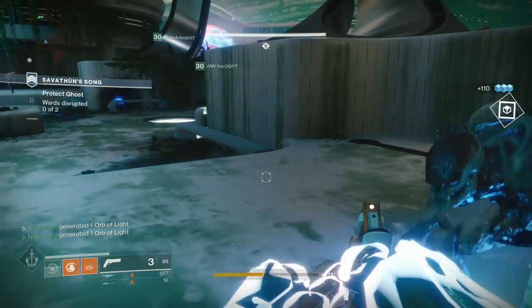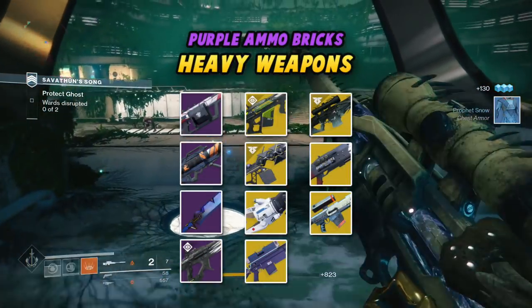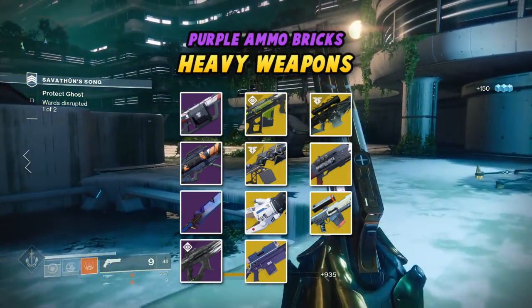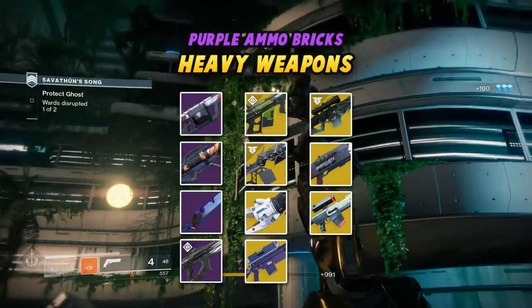Now for power weapons — these are the ones that take purple ammo bricks or heavy ammo: drum-loaded grenade launchers (like Play of the Game), rocket launchers, swords, linear fusion rifles, The Colony, Sleeper Simulant, Tractor Cannon, D.A.R.C.I., Whisper of the Worm, Legend of Acrius, and Borealis.